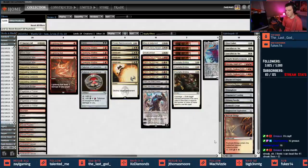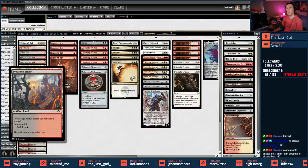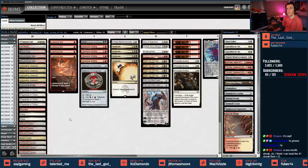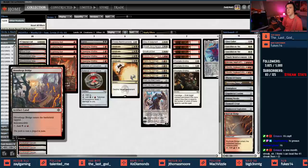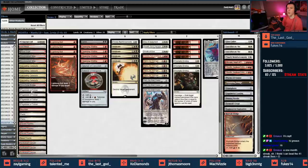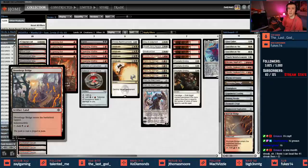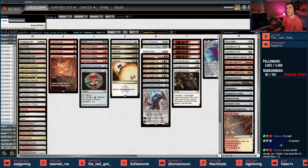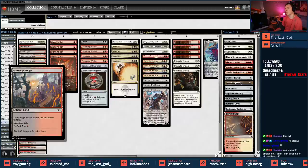Let's talk about these cards. There are some new cards and some you've probably seen played. Our land base is very interesting — going to be kind of difficult to play with and may make us stumble. We have four Cascading Cataracts, four Flagstones, and then the bridge. We have the Dross Forge Bridge and the Rust Veil Bridge, which are indestructible artifact lands.